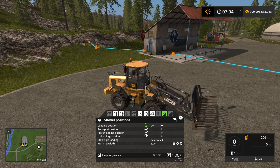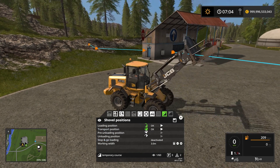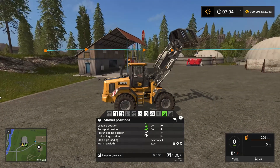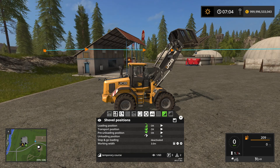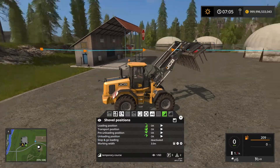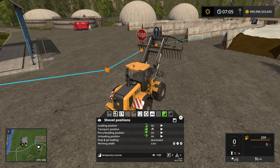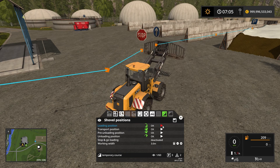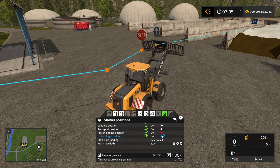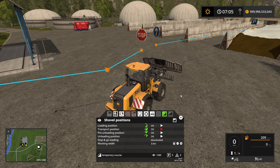The transport position we probably want to be raised like that — that seems fine. The pre-unloading position is how we want the shovel to be when it's hovering above the sell point when we're not ready to unload yet. And the unloading position obviously will be tilted forward like that. If you want to test these shovel positions you can press the play button and it will put the shovel into each position: loading, transport, pre-unloading, and unloading. Let's put that into transport position.